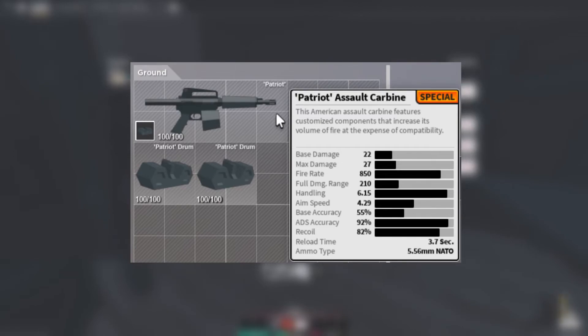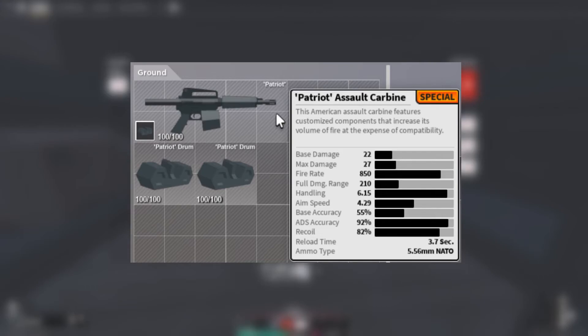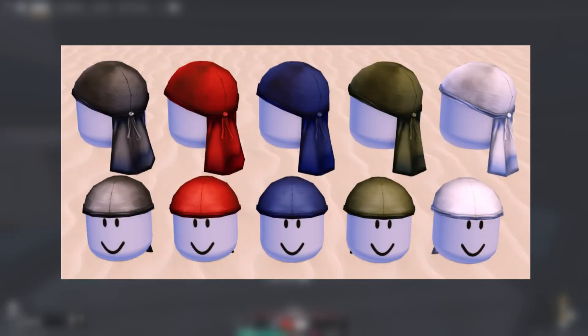I couldn't wait for this day to come but it finally arrived — they are adding the Patriot to AR2. It has 100-round Patriot drums and can only go on the Patriot. I tested this gun myself and it's basically like the XM recoil but with no iron sight. However, if you find a CQR, Hollow, Reflex, or Cobra sight, you are set.